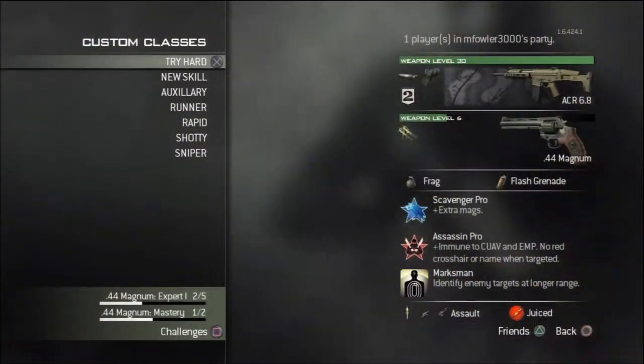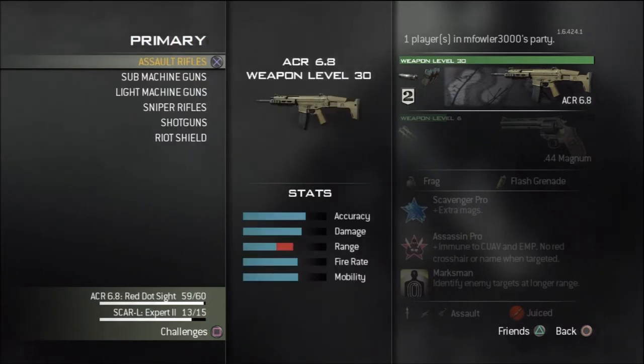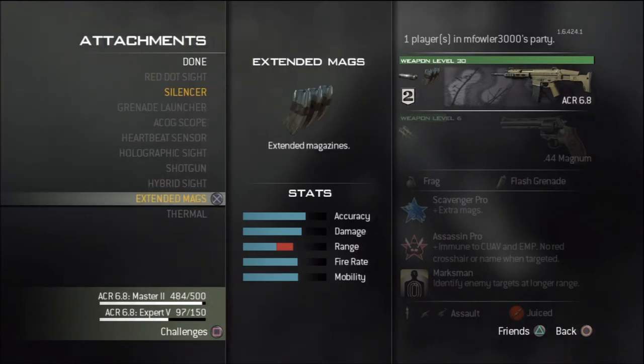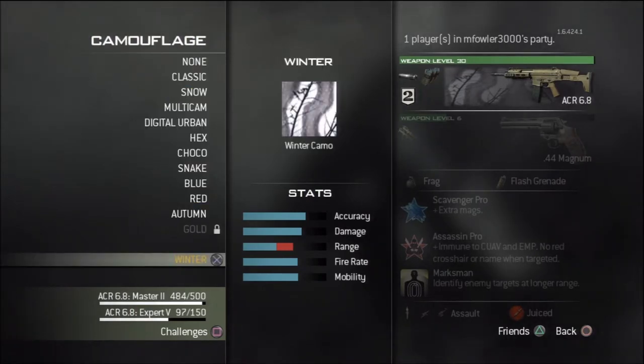Now let's get on to the class setups. A personal favorite of mine — what you might call a tryhard class — is based mainly around stealth and medium-ranged engagements. Using the Attachments proficiency, you can have both the silencer and extended mag equipped at the same time. The silencer adds stealth ability, and the extended mag adds 15 extra rounds, for a total of 45 — a perfect amount for triple kills or even a multi-kill.